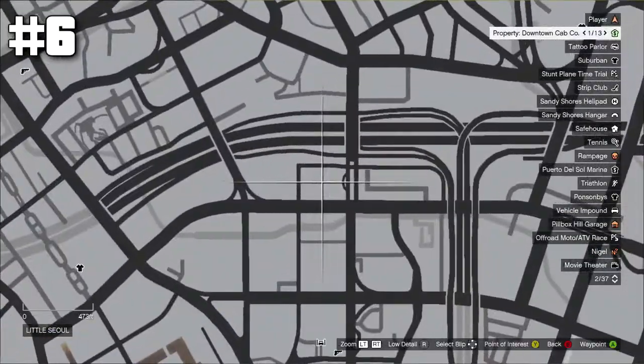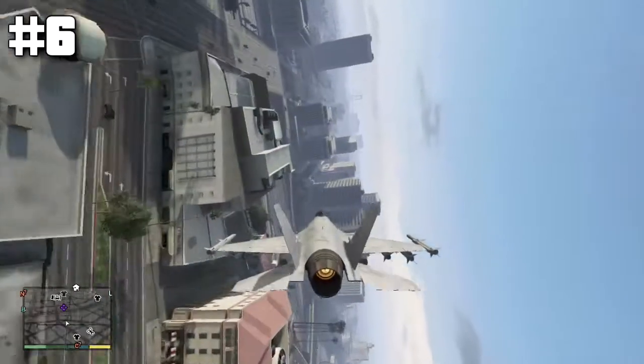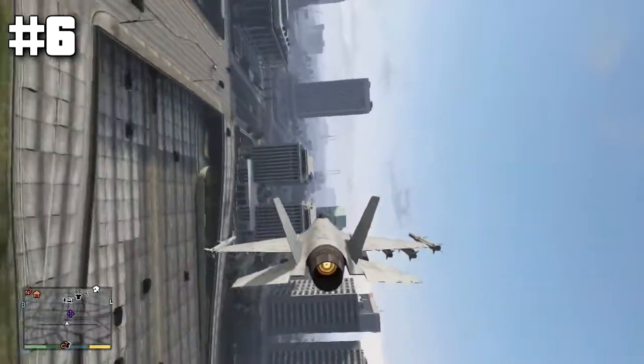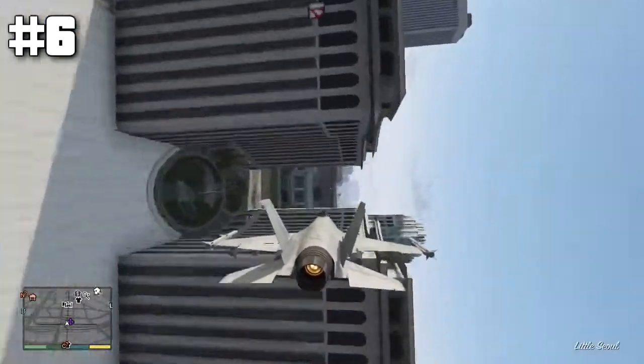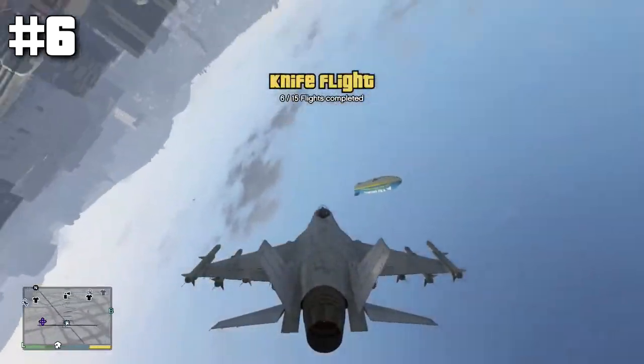Number six is okay to do — it's kind of a tight gap, but they are slightly tall buildings. I'm approaching from north to south. It's just past this freeway, through there — tight squeeze and you're through, nice and easy.